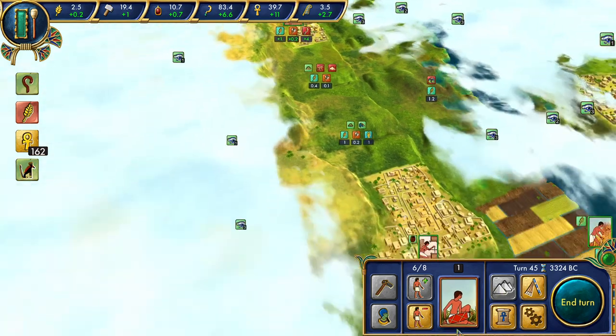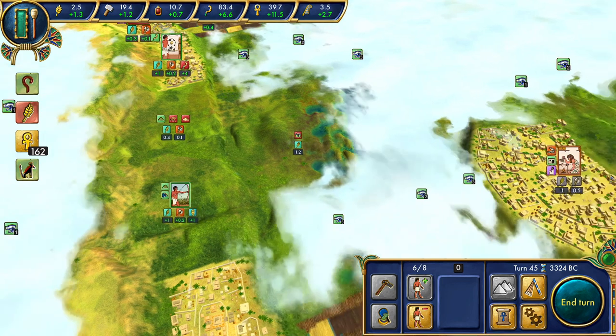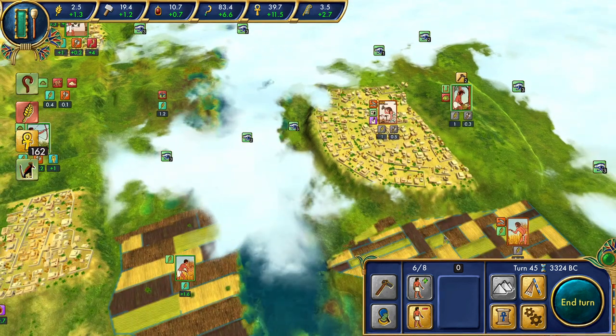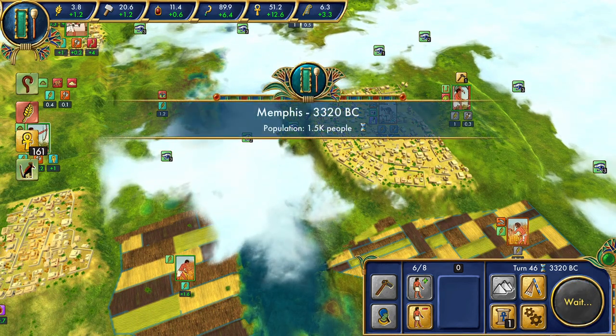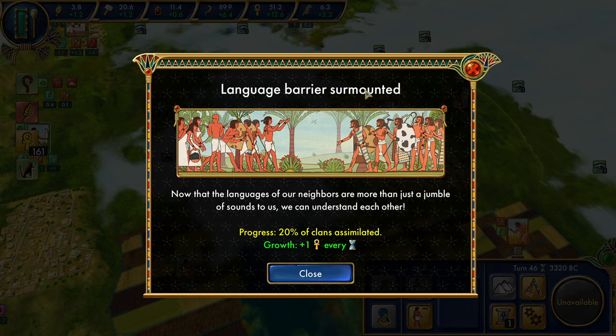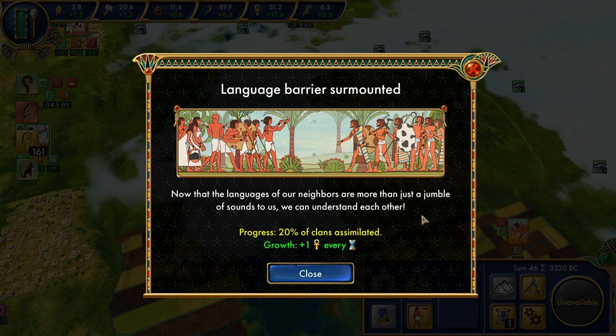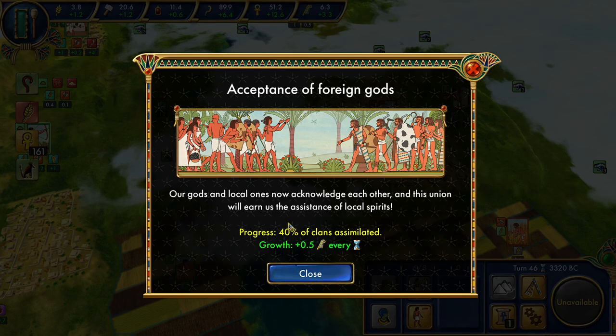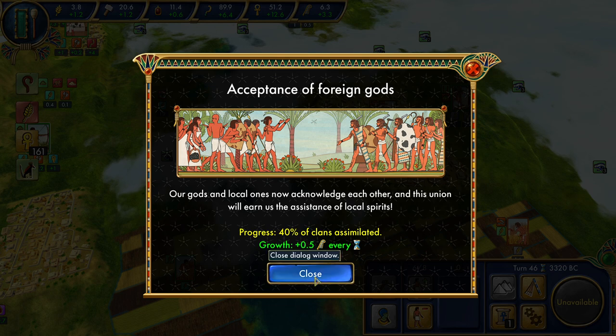Our trial is going to begin soon. We're now down to a little over half of the assimilation quest left. The language barrier's been surmounted — we already got multilingualism as a technology. Languages of our neighbors are more than just a jumble; we can understand each other. Regardless, you get 20% of the clans assimilated, a plus one culture, and 40%. We are learning more and being more accepting of different religious practices, plus 0.5 favor.